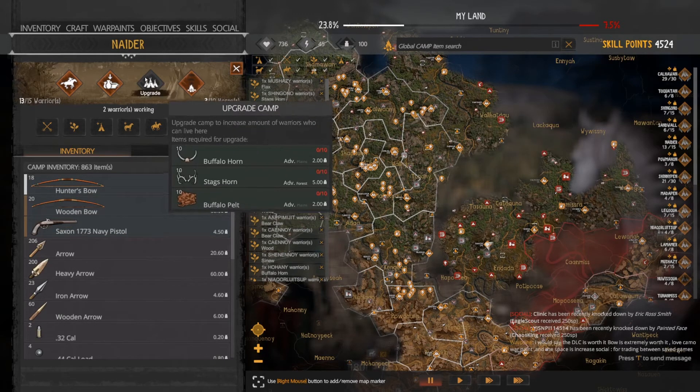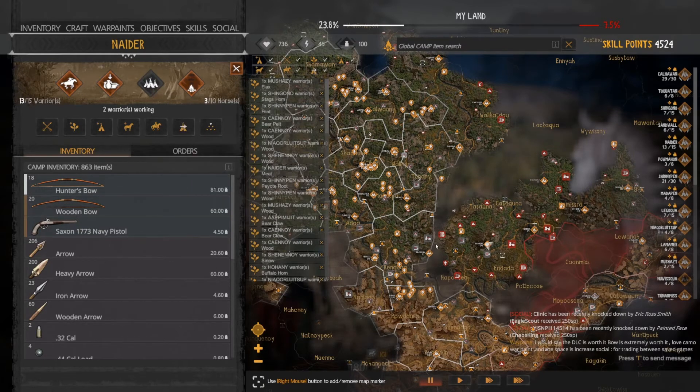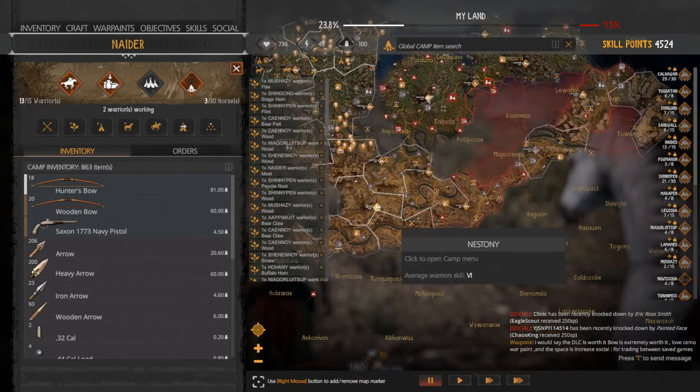To upgrade to the next stage requires 10 buffalo horns, 10 stag horns, and 10 buffalo pelts, which will allow you to get 20 warriors instead of 15.